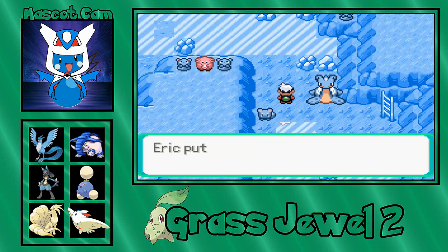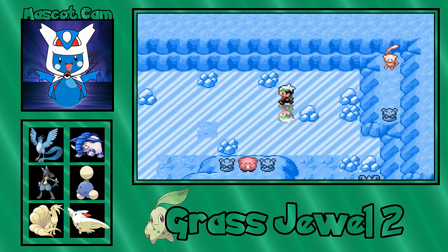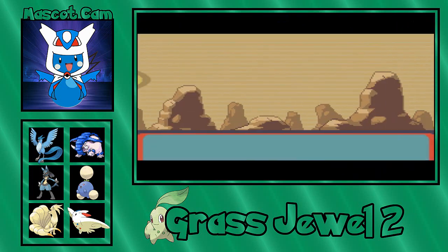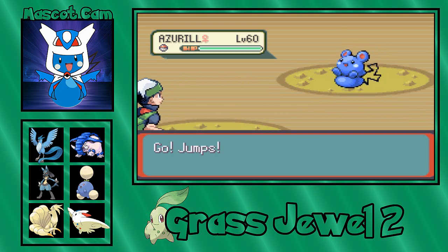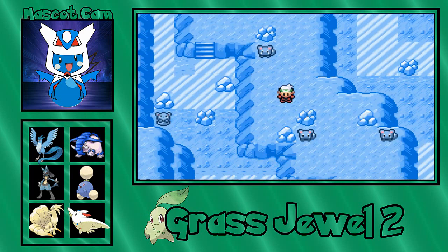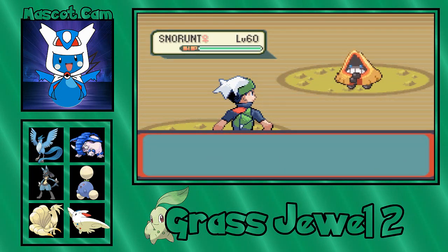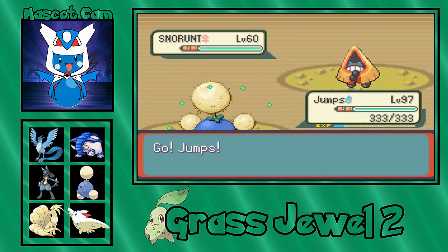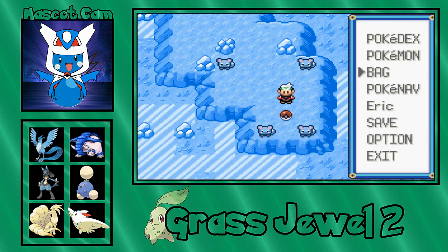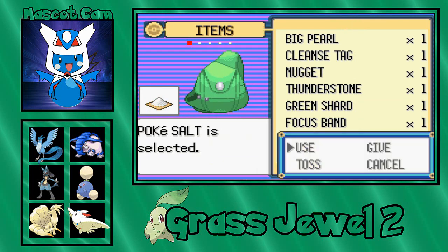Here's TM07 for Hail. Now, fun fact — there's actually a reason there's a Mew right there. You can't actually obtain Mew here. There was a thing in the original beta of Polka Aqua that I made a long time ago — that was actually the first ROM hack I ever made. I don't really need a Shell Bell — it all came from Azuril Island Cave, I'm just gonna toss it.